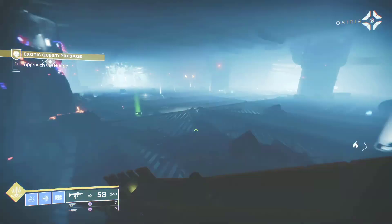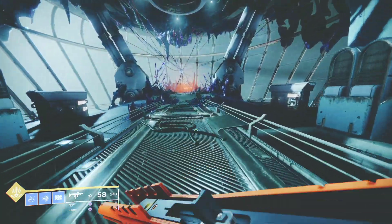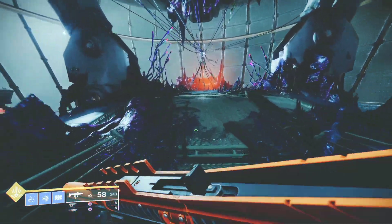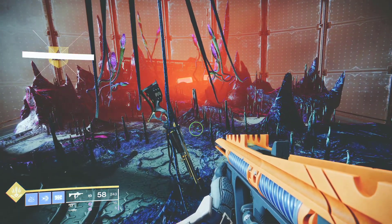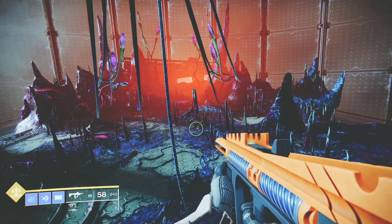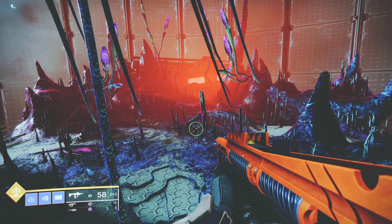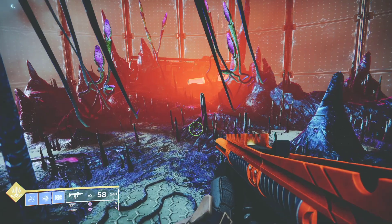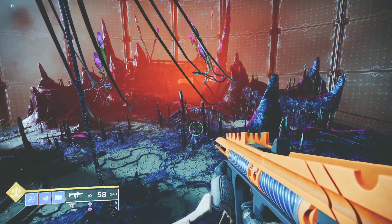Another example: if you pick up the quest with your Hunter and you realize your character with the highest power level is your Warlock, and now you want to switch it up, you can just go back, do the same thing, pick it up from the kiosk, complete the quest with your Warlock, and reap the better reward. Don't be afraid to abandon the quest — you're not going to lose it. You can always pick it up with another character or the same character if you so choose.